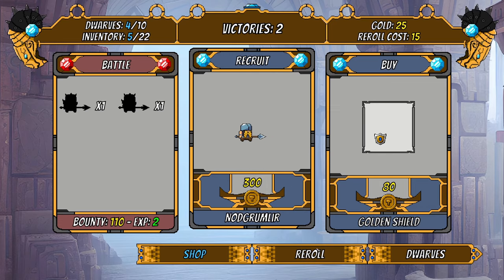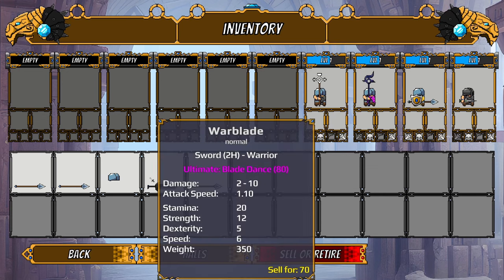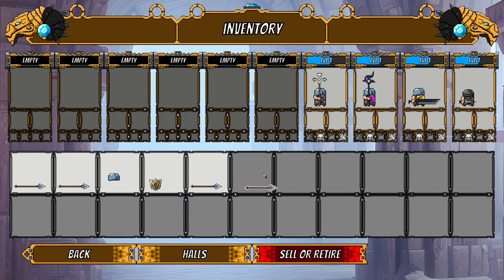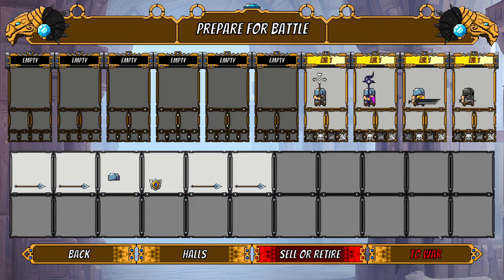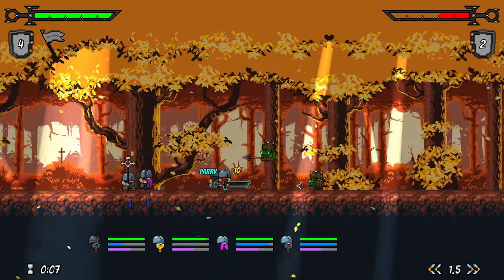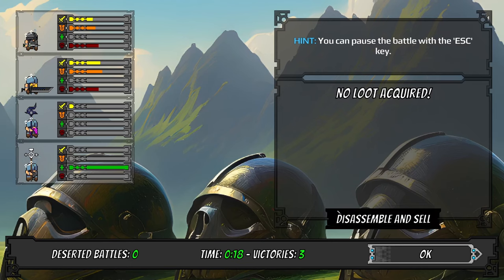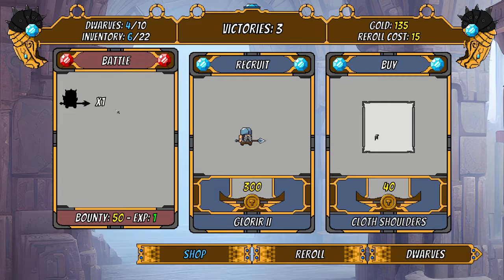I'd love to recruit this dwarf but I'm not going to be able to afford it. The divine staff is exactly what it sounds like — it'll make this dwarf heal other dwarves. We'll dispense with a shield, this guy's going to have our buster sword. You can speed the battle up, and I appreciate that — this is the kind of game where quality of life features really matter.